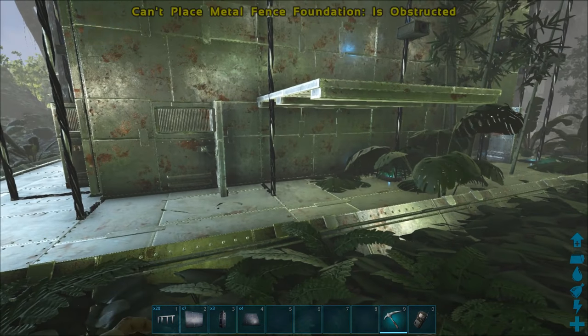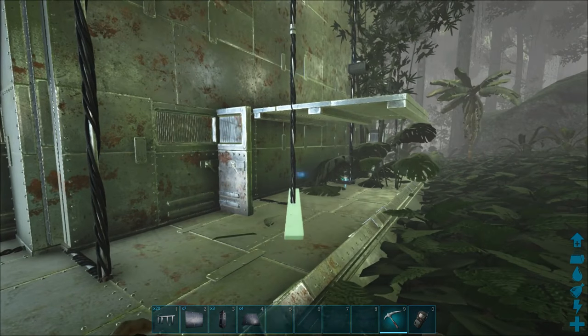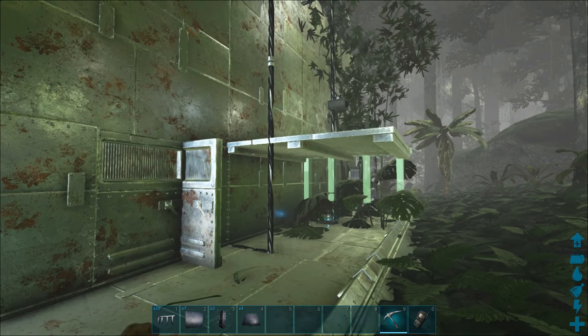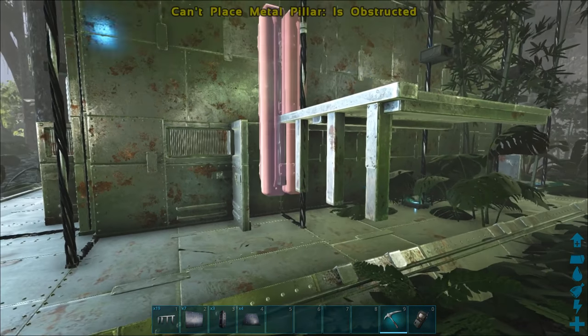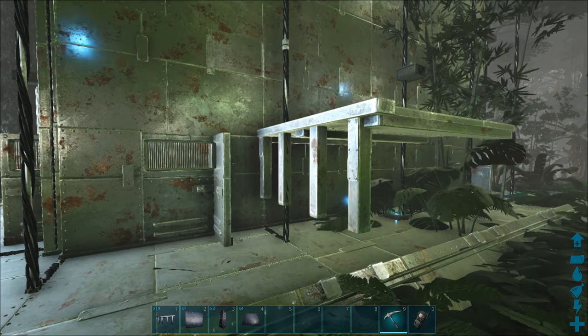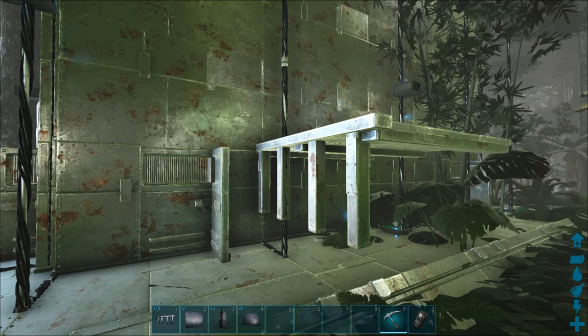What you could do is just throw a ceiling in like this - see if we can get a bezel on there. There you go. Fence foundation on, and then it should let you just snap one of these on to the side to give that new snap point and then we'll be able to work off that.